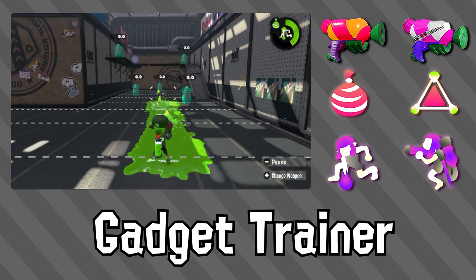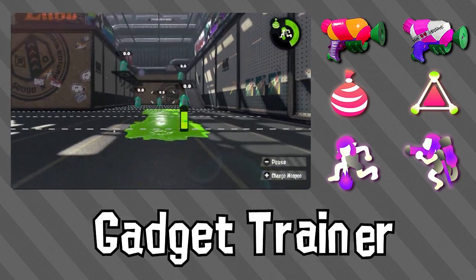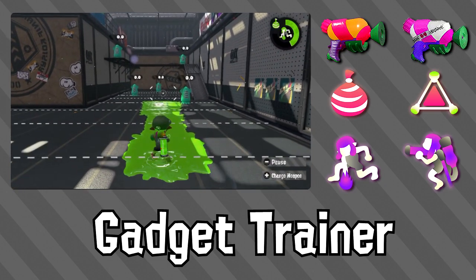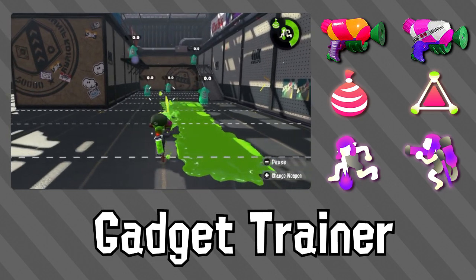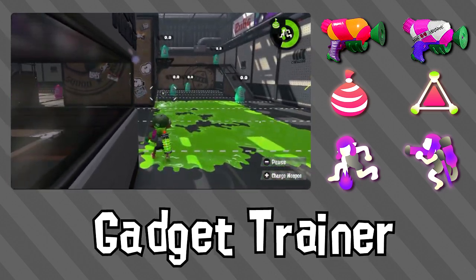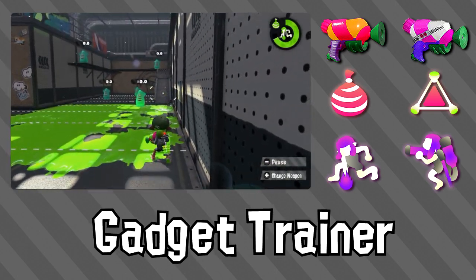As a weapon, the Splatter-Shot has a fairly decent fire rate — not as fast as other shooter counterparts like the N-Zaps or the Splash-O-Matics, but it can still put out quite a bit of ink. It's one of the more accurate shooters, with a decent amount of range compared to the other shooters. If you're looking for an aggressive weapon that can still do a decent painting of the map, this is it.